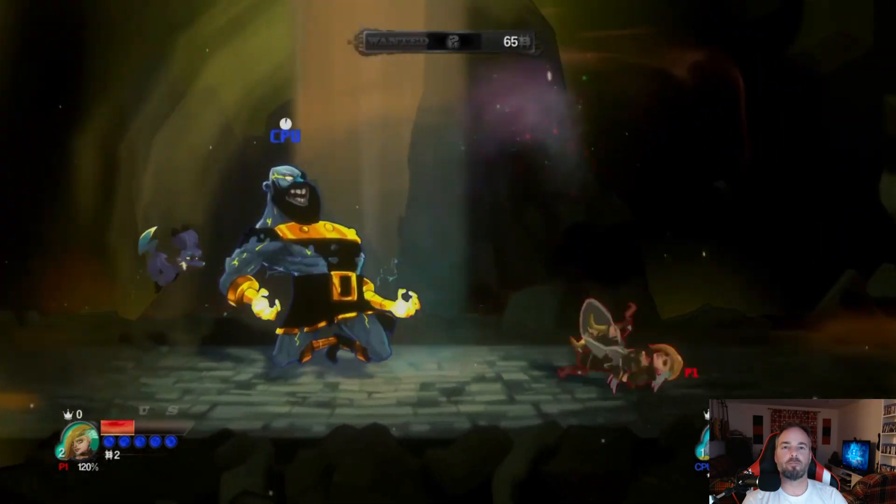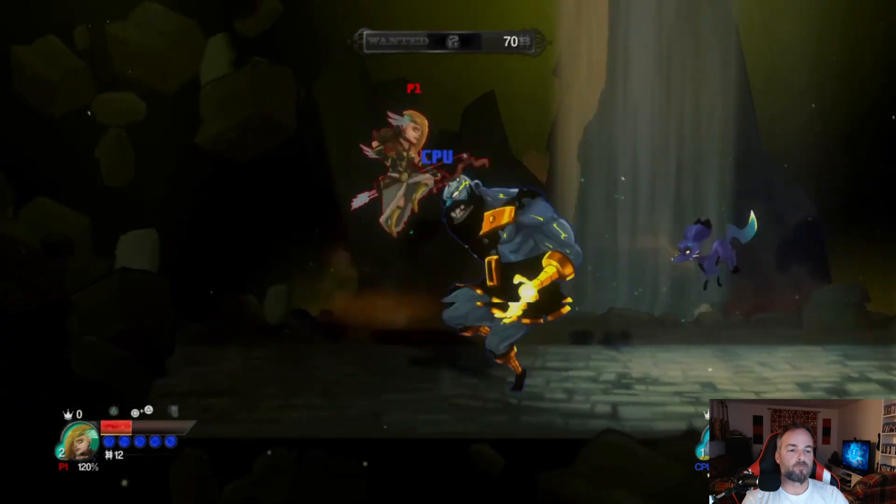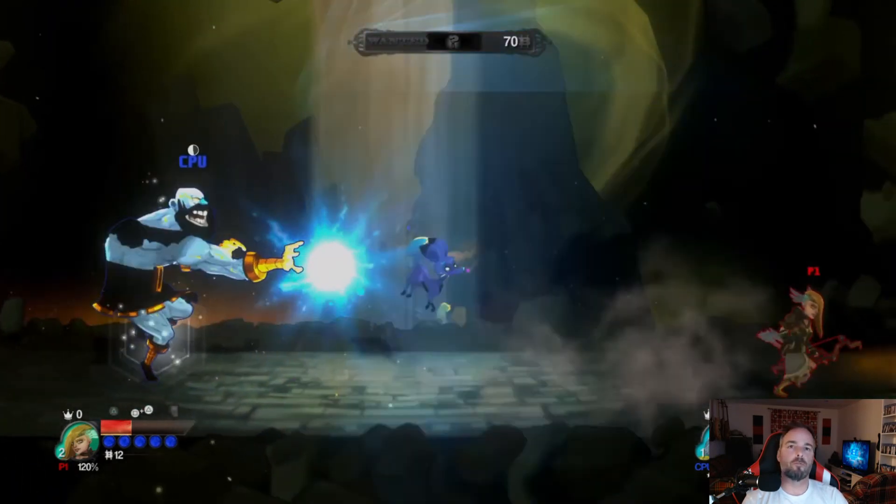La défense — le bouclier — va demander beaucoup d'énergie, donc il dure peu longtemps. Vous pouvez faire des roulades aussi, et vous avez le fameux double saut.